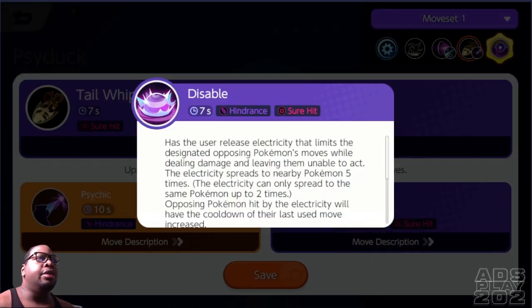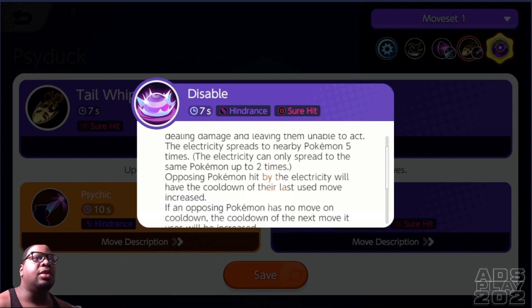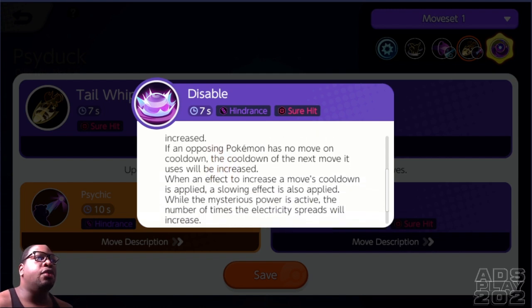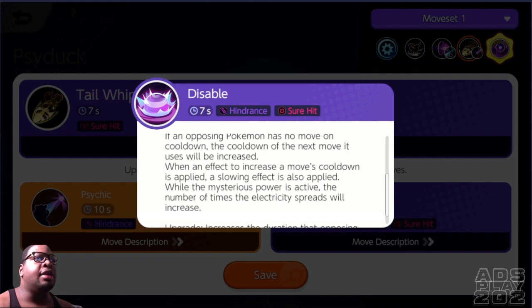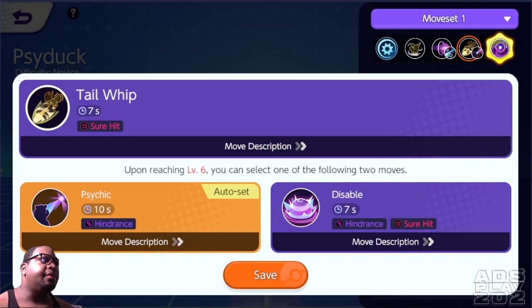While the mysterious power is active, Psychic leaves the opposing Pokemon unable to act after pulling them. The upgrade decreases the special defense of opposing Pokemon hit by the telekinetic force. Then Disable releases electricity that limits the designated opposing Pokemon's moves, dealing damage and leaving them unable to act. The electricity spreads to nearby Pokemon up to five times, but can only spread to the same Pokemon up to two times. Opposing Pokemon hit will have the cooldown of their last used move increased, and a slowing effect is also applied.